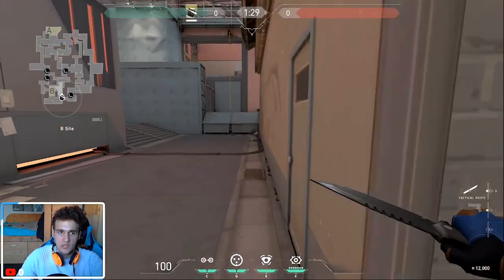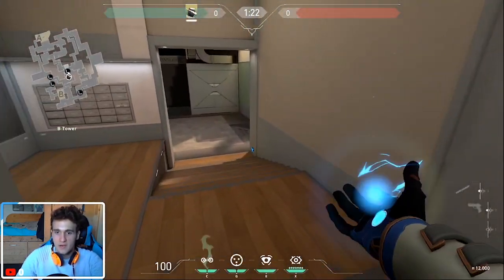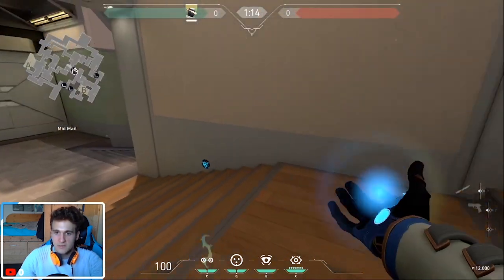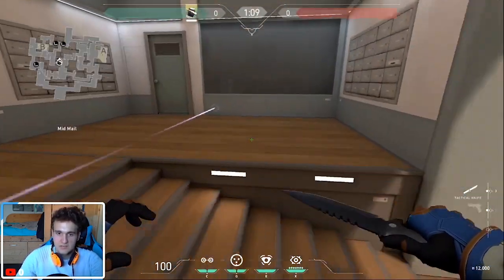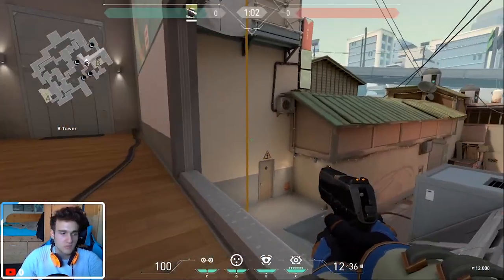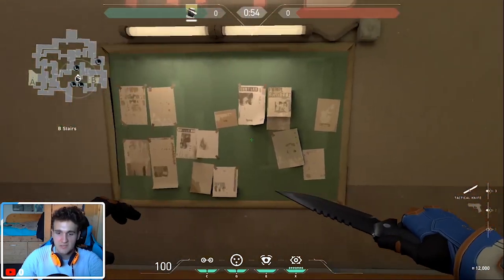The thing with trap wires is they can actually prevent pushes. For example, I'm using this map because it's the best one. Let's say you're watching heaven on B — if you place a trap wire over here, the player is probably not going to jump over it. So I'll place it right here. Bam — he's going to activate the trap wire, he's going to be dazed, I'm watching this way, and I'll see the player and start shooting and killing him. That's basically a free kill.